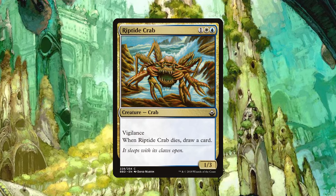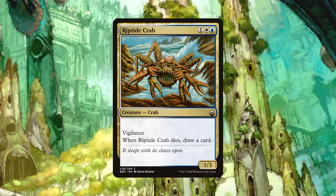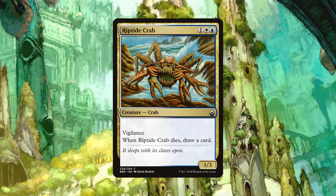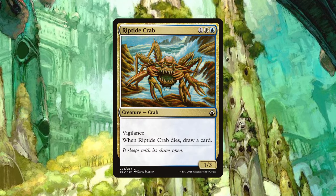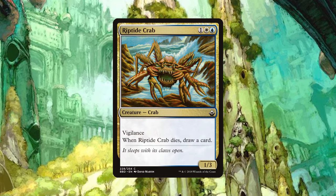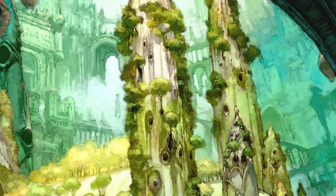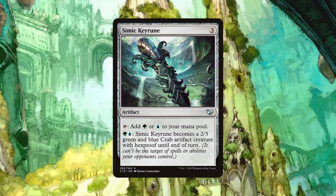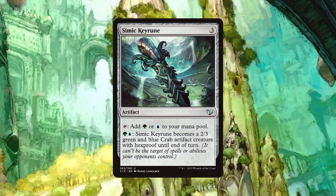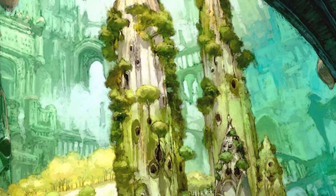Our final crab is the Riptide Crab, a 1/3 for one blue white with vigilance that draws us a card when it dies. In addition to bringing a whole third color into the mix, no other crab has vigilance, and while the Purple Crystal Crab had a flavorful reason for drawing a card on death, Riptide doesn't get the same courtesy. That said, having white does give us access to a key card we'll touch on shortly, and it does follow the higher toughness and lower power line, so it gets a pass. Also worth noting: Simic Keyrune is an artifact for three generic that can tap for green or blue and, for green and blue, can turn into a 2/3 Crab artifact creature — so in a pinch it can bolster our crab forces.